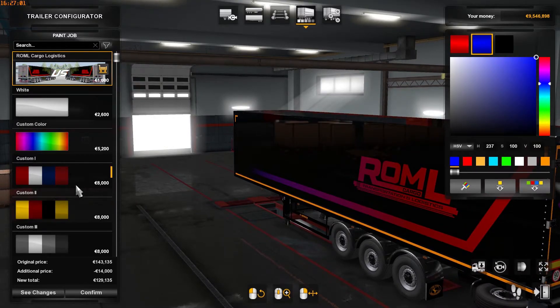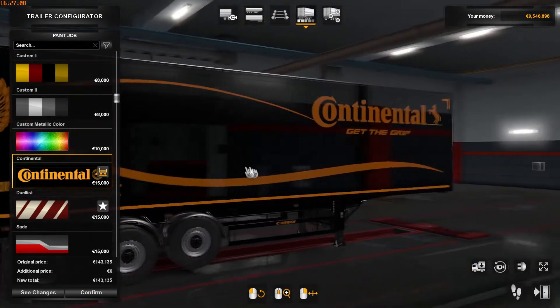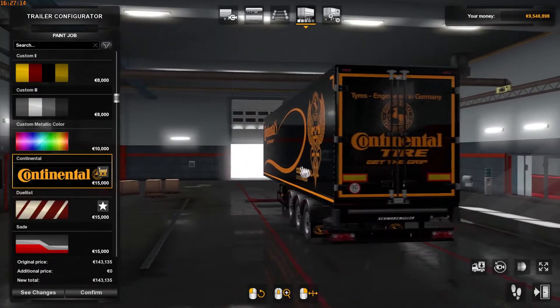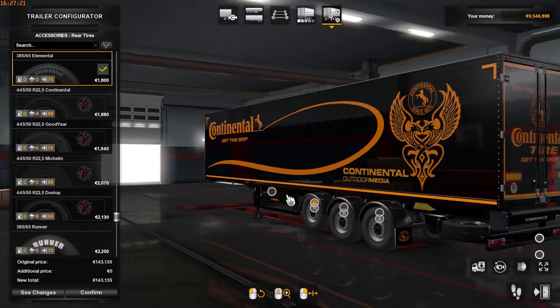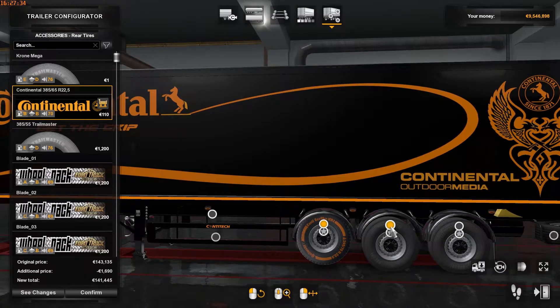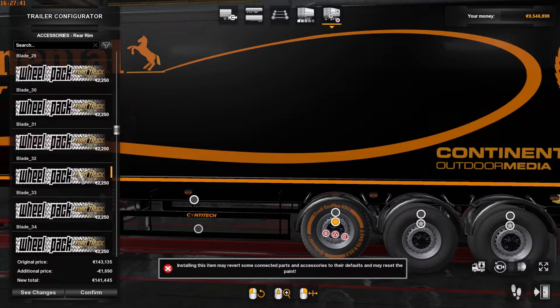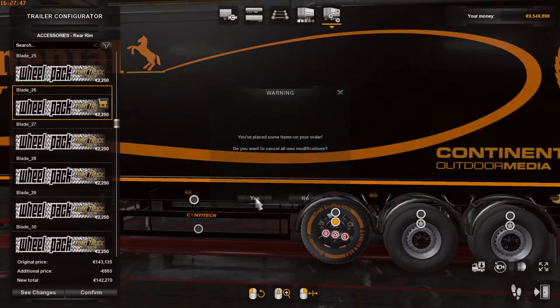You find the ROML Cargologistics skin theme under the Scherzmuller trailer. The Continental skin theme is found under the same place. This one doesn't have the option to customize it, but it still looks amazing. The wheels also come with that pack, so you're given an addition of the wheels — Continental orange-theme tires. For your rim pack, you just have to place the rims I've always given you guys, and they will also be in the description.